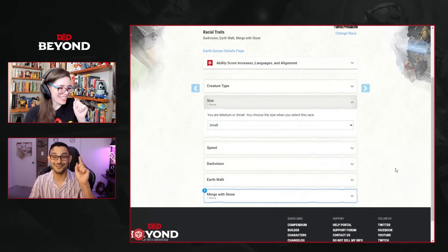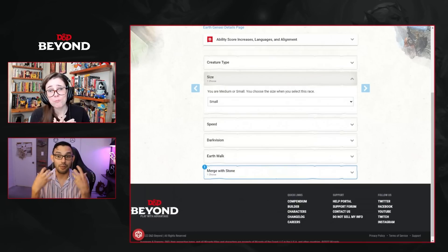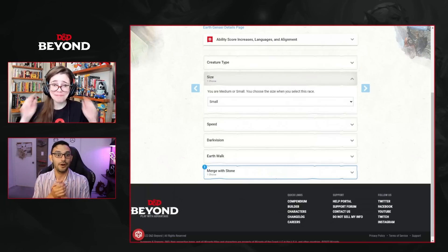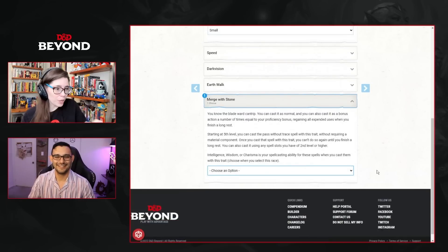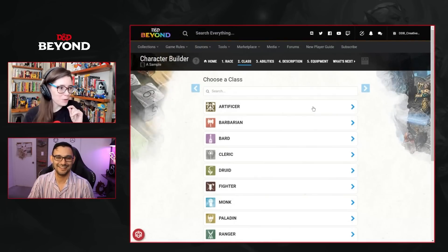We'll choose intelligence for our Merge with Stone spellcasting ability. We're picking small size and starting to build. For the random sample we'd normally use an Aarakocra artificer since it's first alphabetically. As a note, the Genasi works pretty nicely with the fighter too, since fighters don't have a whole ton of uses for their bonus action, so they could be using Blade Ward pretty regularly.